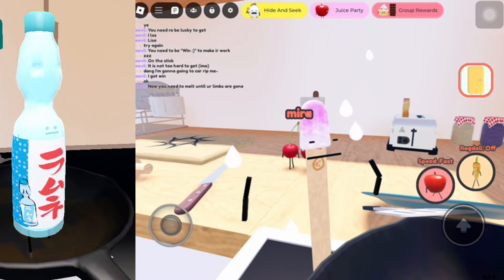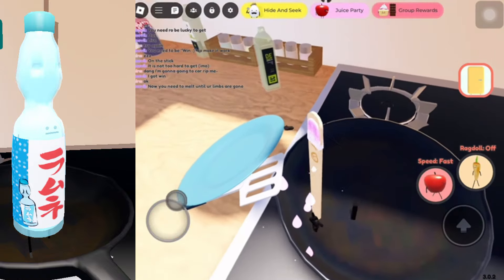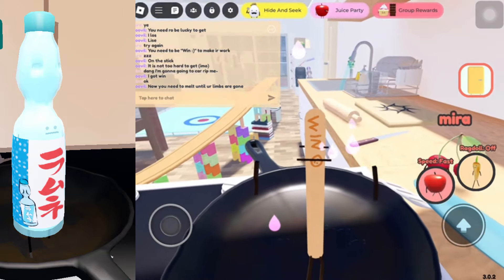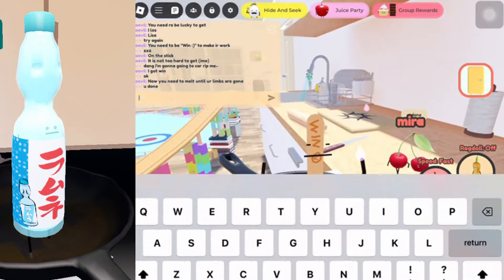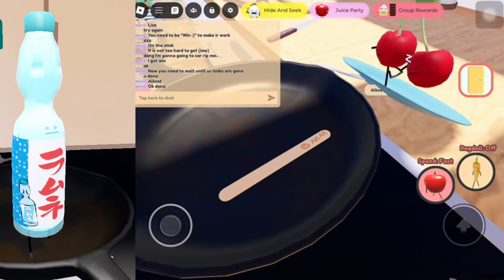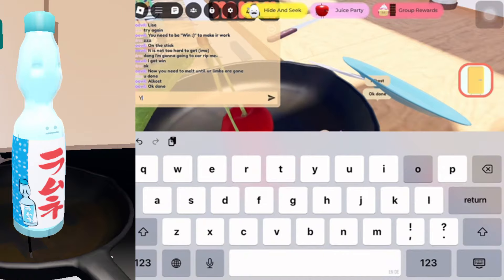So once you do melt yourself fully on the pan, you should just fill up on the floor like this. As you can see, we are currently melting on the pan, and as soon as you do melt, you will just collapse like that.